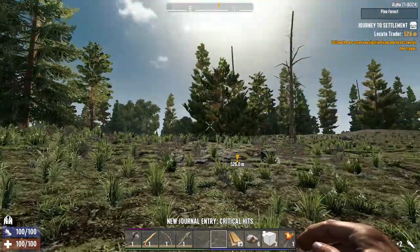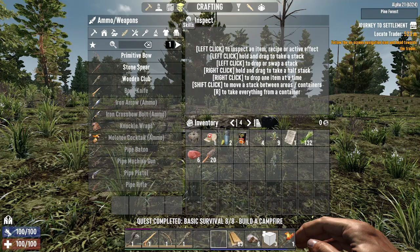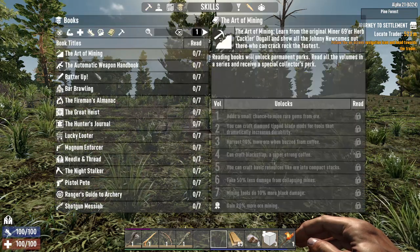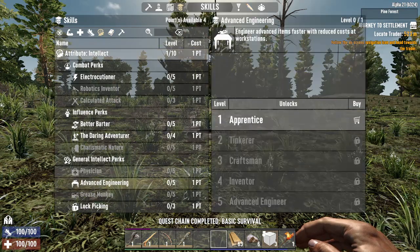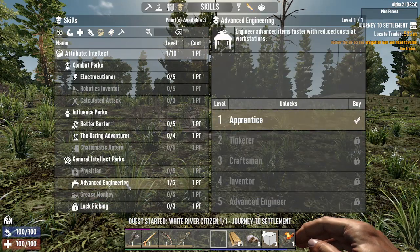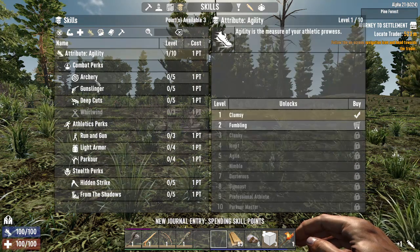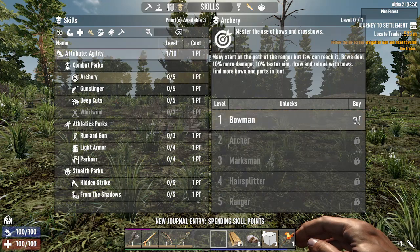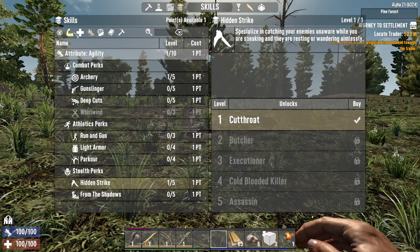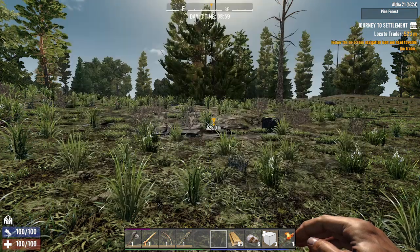Alright, the trader is right there - less than half a click, way better than what I've been going before. For my first skill points, I wanted to advance Engineering so I can get some forge books to craft workbenches and stuff. Then I'm going to go into Archery and lean on that hard - Hidden Strike - and I'm going to go Rule One: Cardio. That'll be my four points.